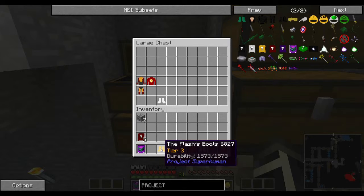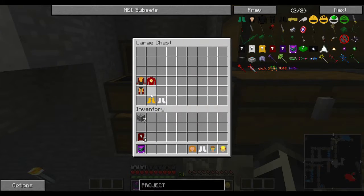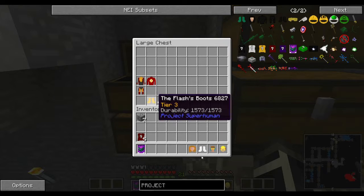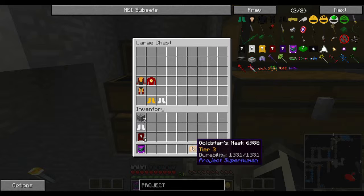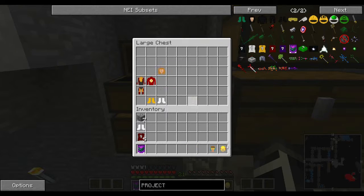We got the Flash's boots. The Flash's boots. I wonder if this is a different Flash. It might be a different Flash. We got a repeat. We got Gold Star's head. We got Professor Zoom. We got Professor Zoom. And Booster Gold.